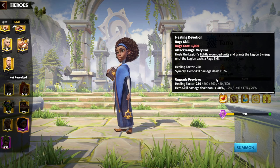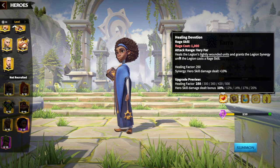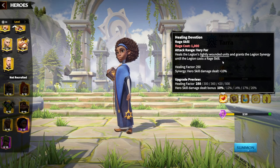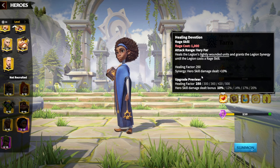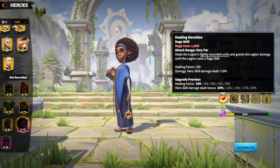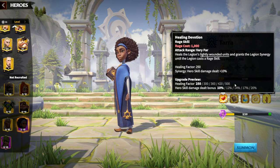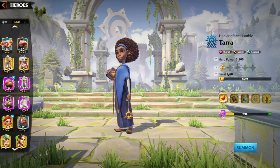The first skill is always the most important. Attack range is very far. It heals the Legion's lightly wounded units and grants the Legion Synergy until the Legion casts a rage skill. Healing factor is 500, and Synergy is hero skill damage dealt up to 20%. The numbers here are pretty huge — 20% hero skill damage dealt bonus is a huge percentage and 500 healing factor is quite good.